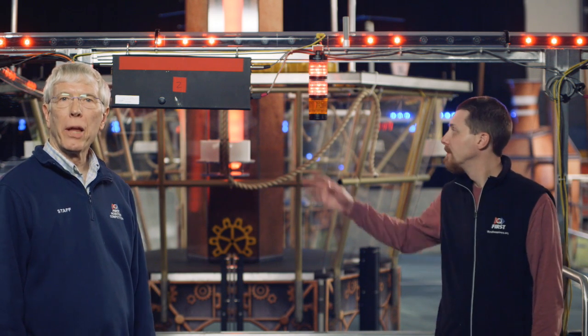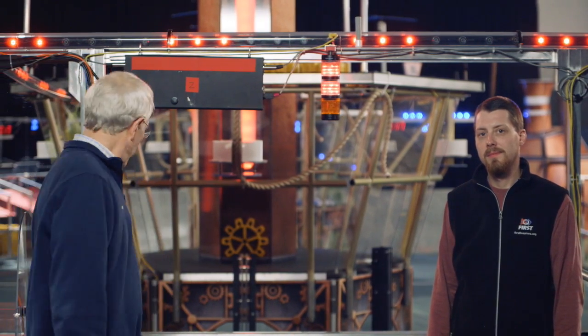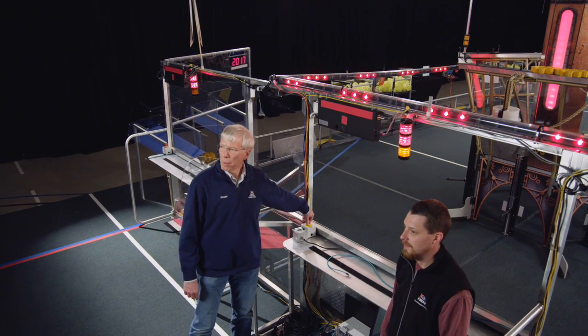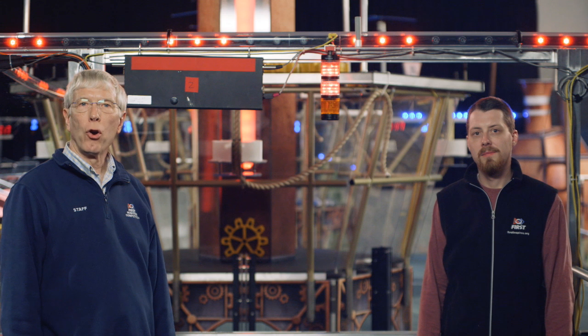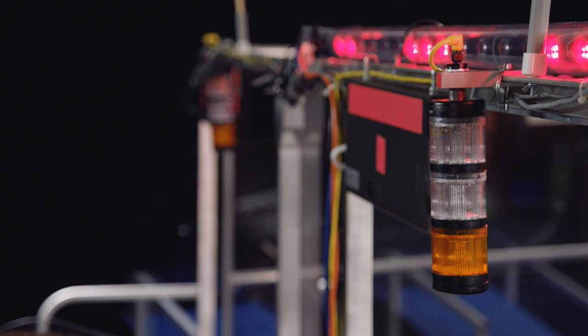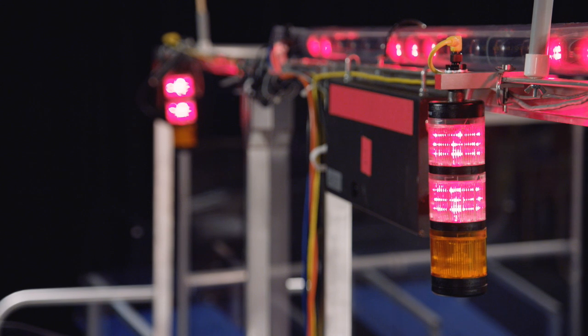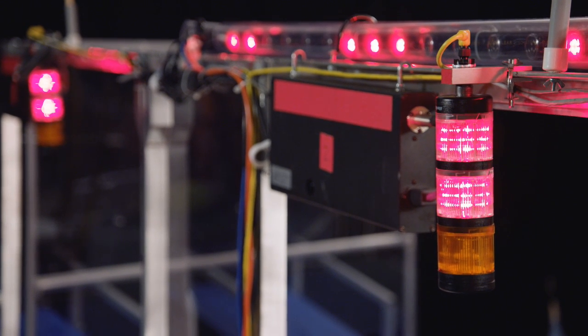Notice the stack lights above each player station. They relay information to the field crew for quick diagnostics. The bottom amber light indicates that your robot has been e-stopped. The top two lights match the alliance color. If they are off, it's before the match and the robot is linked but disabled because the match hasn't started yet. If the lights are flashing slowly — once per second — it means your robot has not yet linked to your driver's station. If your robot loses connectivity during the match, the lights will flash again until connectivity is re-established. If they are on, the robot is connected and enabled — you only see this state during a match.